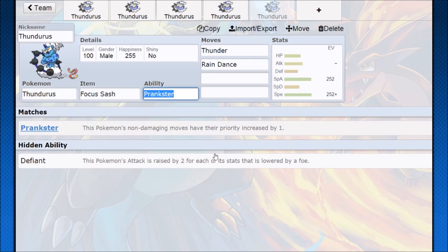You can pair Thundurus with all kinds of Pokemon and get all kinds of results. It's mostly going to be one of the nastiest Taunters and one of the most insane setup Pokemon that can work in singles and doubles. Find a good partner for it in rain and it's pretty terrifying. Enjoy the video — that's how you use Thundurus. Hope you all have a nice day. Thank you for watching.